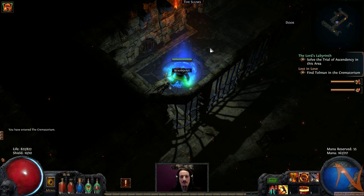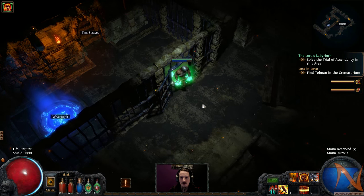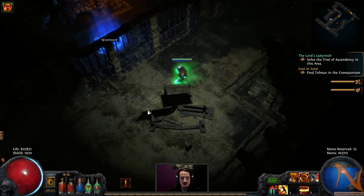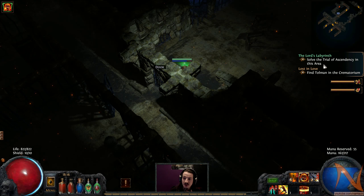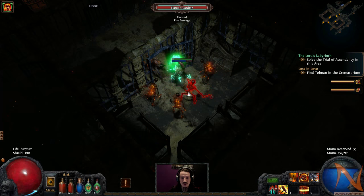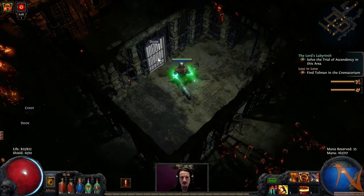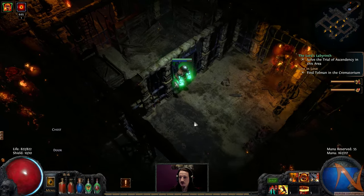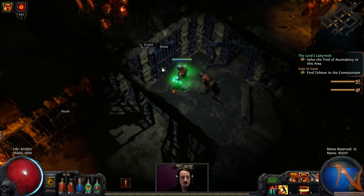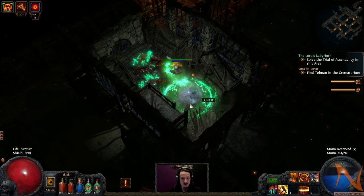Hello! Welcome back to Path of Exile. So in the last episode we made it to the crematorium. But then I discovered that this is one of the areas where there's a trial of ascendancy. So rather than tacking it hastily on to the end of an episode, let's dedicate an episode to the crematorium. Well, what am I saying? Not the catacombs — crematorium! They both start with a C, so they sound similar. That's my excuse and I'm sticking with it.